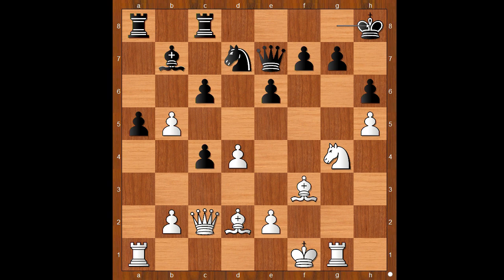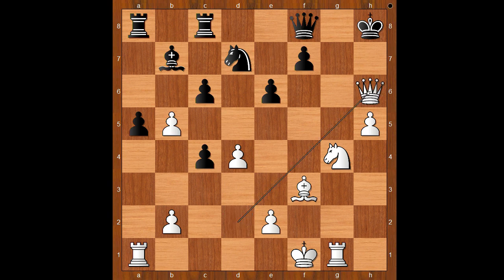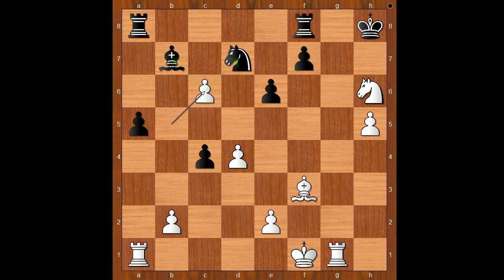But perhaps this is the prettiest move: bishop takes on h6, pawn takes bishop, queen to d2, queen to f8, queen takes pawn on h6 check, queen takes queen, knight takes queen threatening to take on f7. After rook to f8, b takes on c6 — and I guess we can stop here.